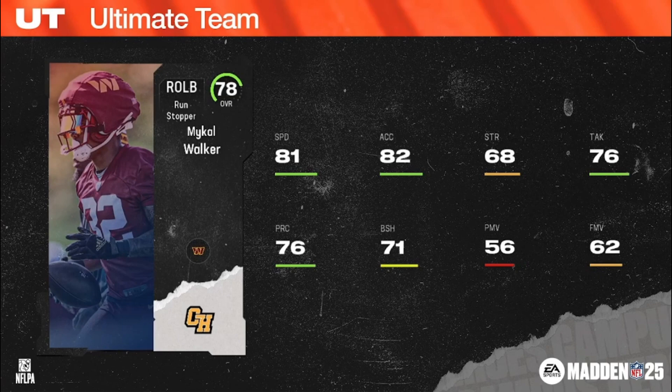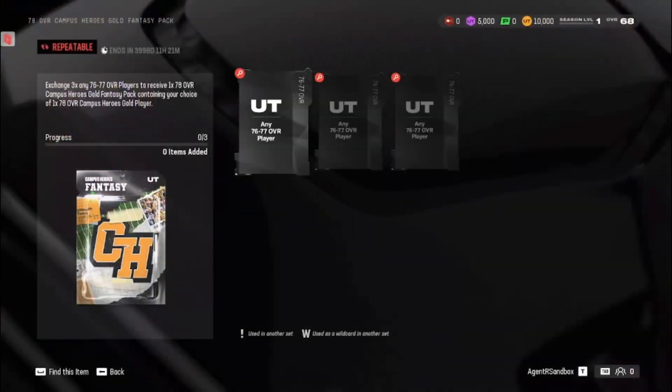Up next, Michael Walker, run stopper right outside linebacker, 6'3", 230, Commanders/Steelers/Falcons team chems. Those are your 78 overall Campus Heroes. And here's that set exchange: any three 76 or 77 overalls for a fantasy pack containing your choice of a 78 overall.